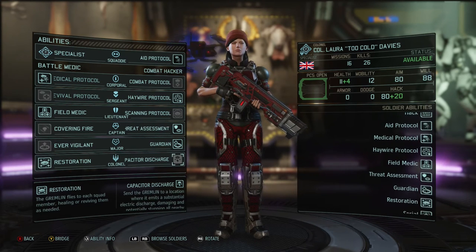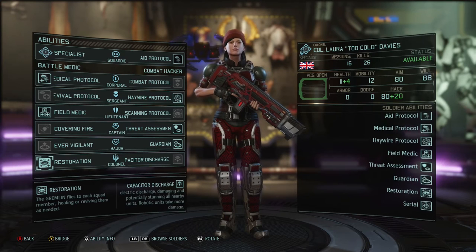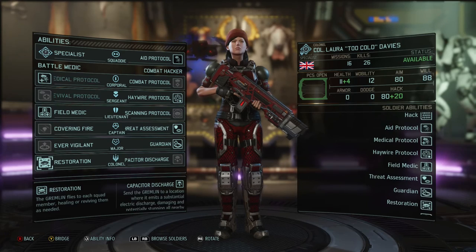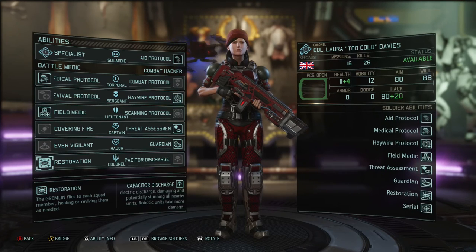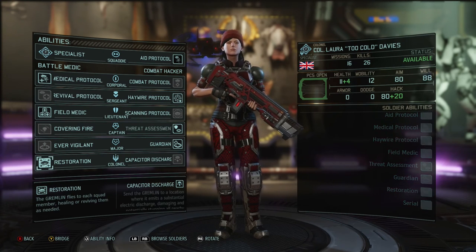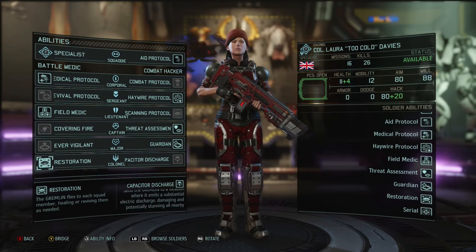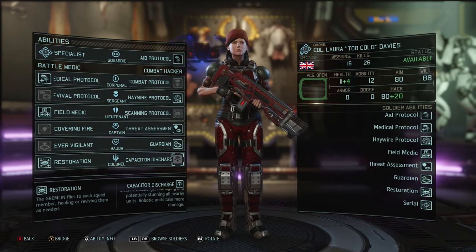At colonel rank both skills are pretty good. Restoration is like a panic button you can use once per mission — your gremlin flies around and heals or revives everybody in your squad. If you've been taking consistent damage and have guys spread across the battlefield with injuries, Restoration just heals every single one of them. It's a great defensive skill that synergizes well with Field Medic and Medical Protocol. If you're going down the battle medic tree, Restoration is a skill you absolutely want to take.